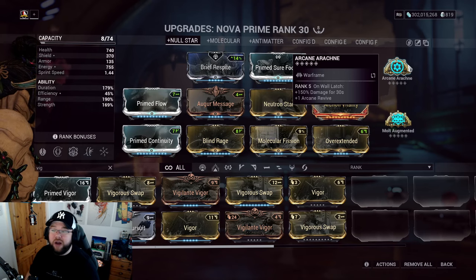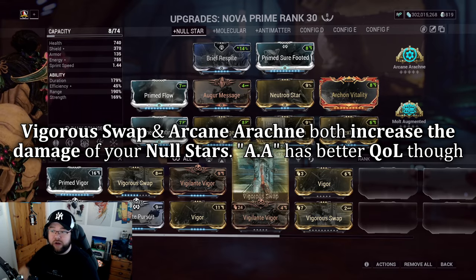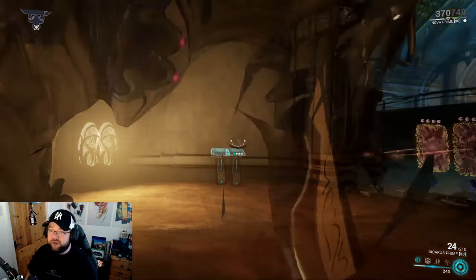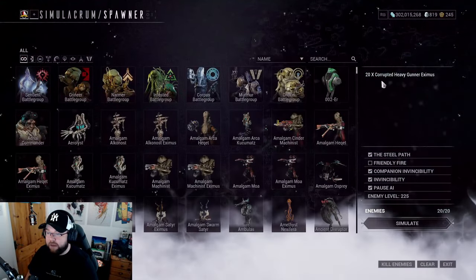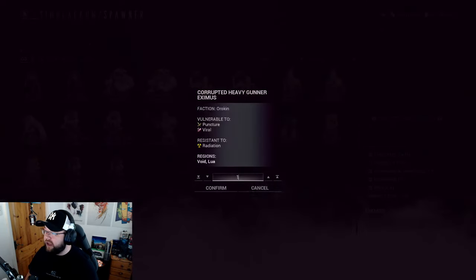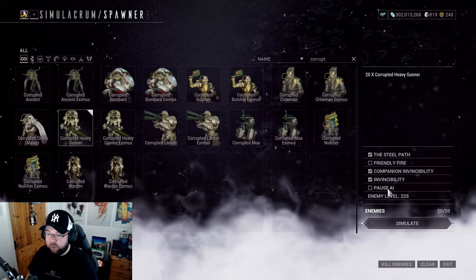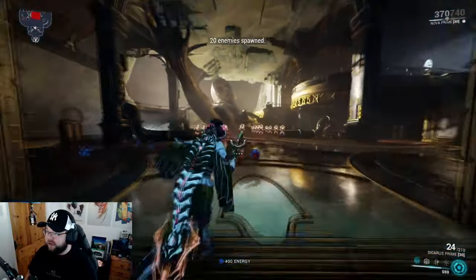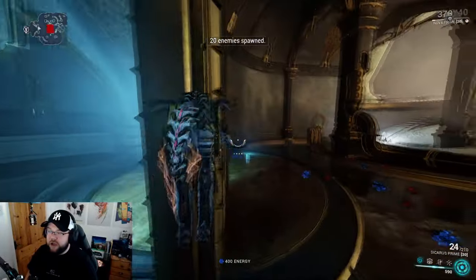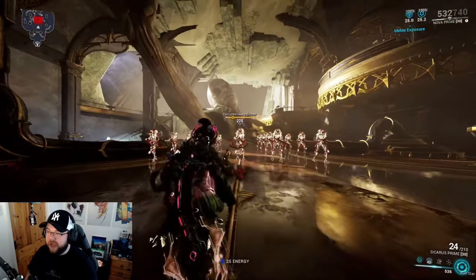Alternatively, you can get 30 seconds of bonus damage but 15% less — I don't want to keep switching weapons every three seconds. I'd rather just keep holstering. Anyway, here's how the build looks in the Simulacrum against corrupted enemies — this is how it looks ideally.